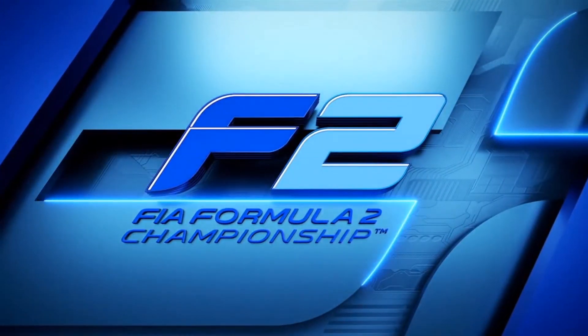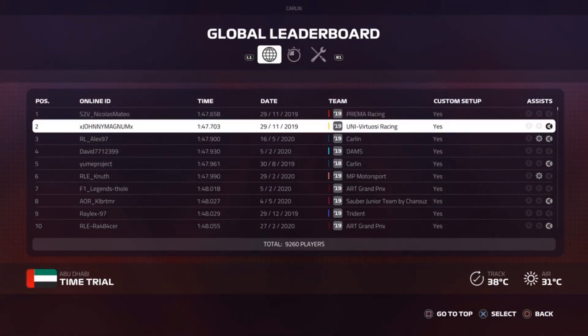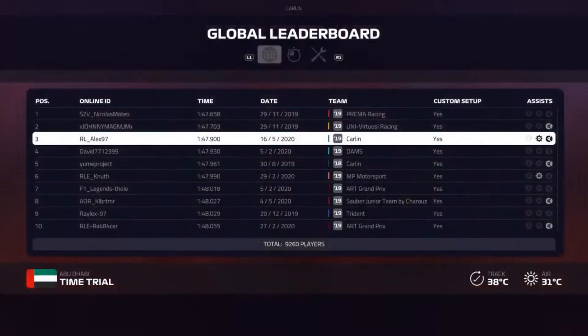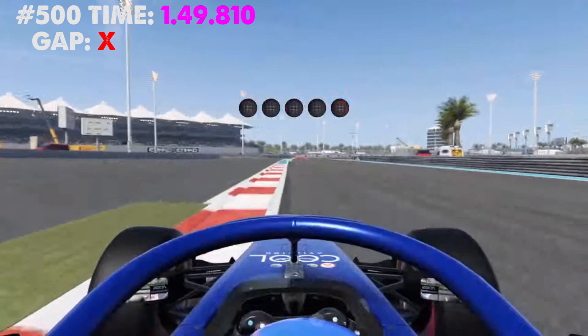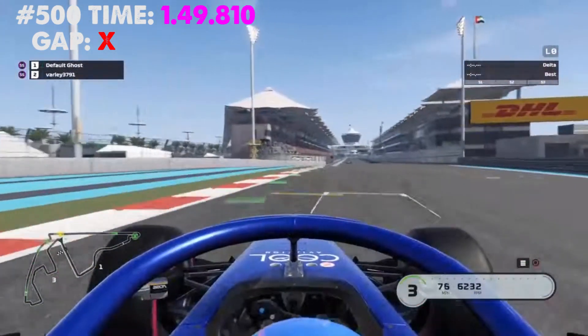Love the colour scheme, absolutely love the blues on the F2. So here we go — we're going to have a quick look at the times we need to aim for. With 9,260 attempts, I'd say we're looking at a 1:50. That would be a pretty handy time. What we'll do is load a setup from the guy in P3 — our Alex 97 — just because he's also driving the same car that I've got today. Then we'll have a crack at trying to get into the top 500.